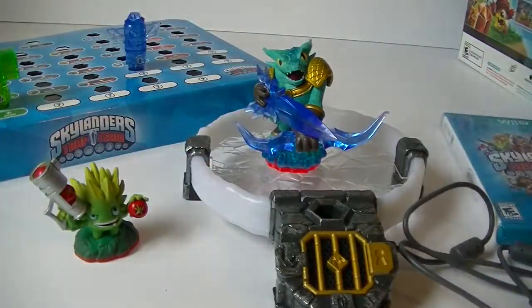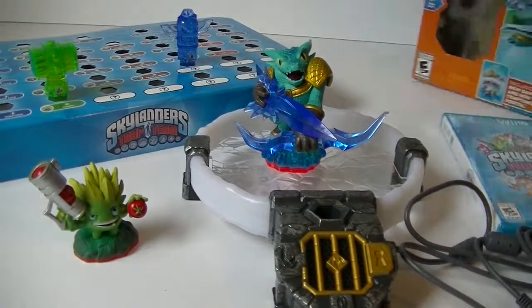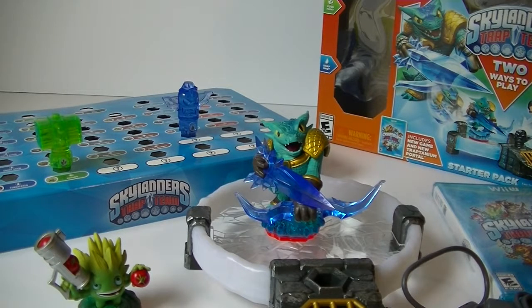Over here it comes with this huge collector case, which is really awesome — it's where you can put your traps. For the life ones, you can get Shield Shredder, Chompy — I can't wait to catch a Chompy because he's been there since the beginning — and Chompy Mage. Here are all the bad guys you can collect. Kaos is of course at the top, and for Kaos you do need a trap that actually says Kaos on it, which I do have. There are also some question mark ones to discover as you go. It makes it easy to keep your collection in order.